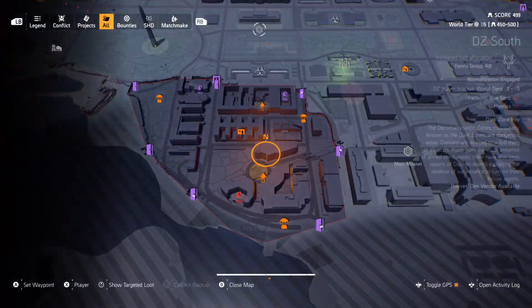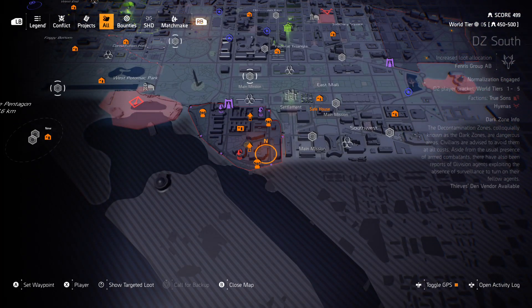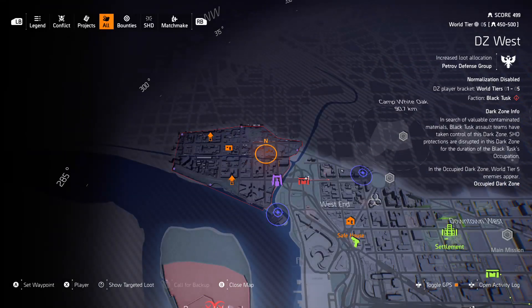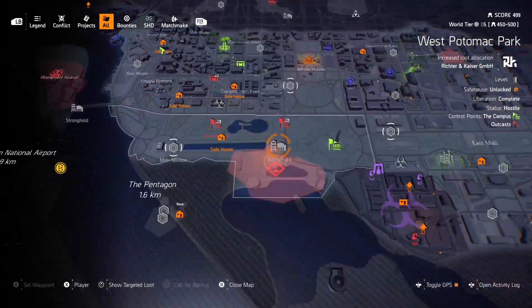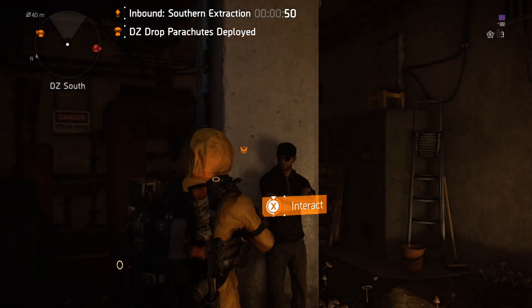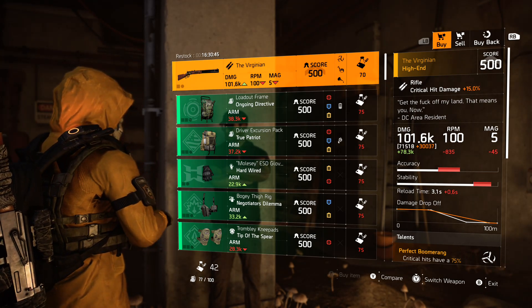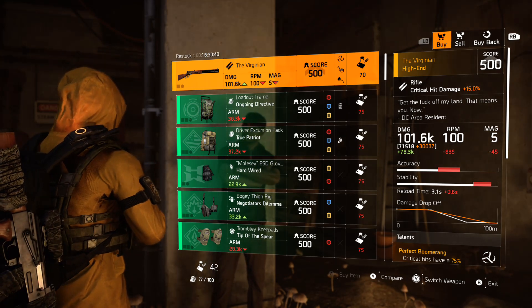Let's go ahead and talk about the Thieves Den reset for today. For today's quick overview, we are in DZ South — you can see on the right side of the screen it says Thieves Den vendor available. The occupied looks like it's in DZ West, so remember if the occupied moves from DZ West then the Thieves Den might move from DZ South. You have 16 hours and 30 minutes from me making this video. I'll probably upload it within the next 10 minutes or so, so get this stuff while you can.